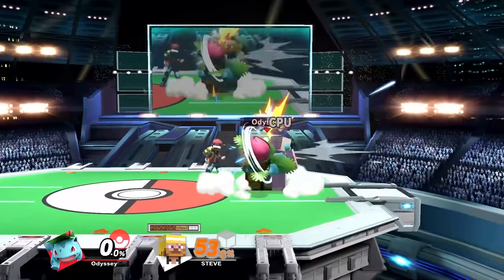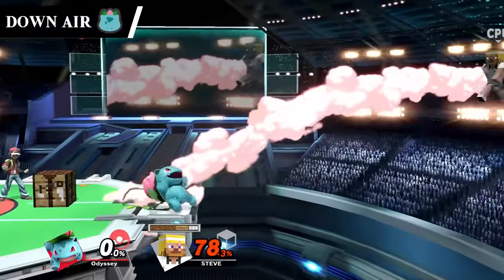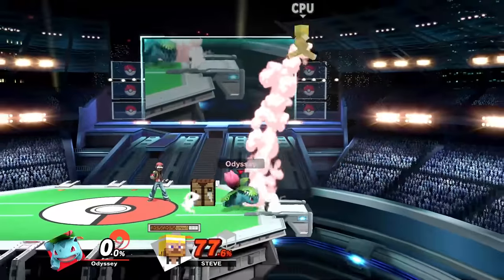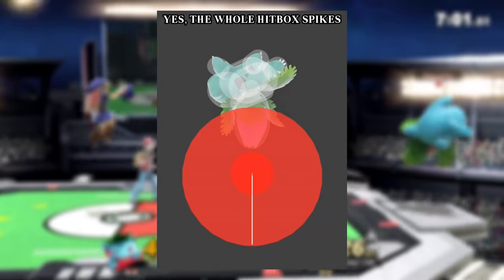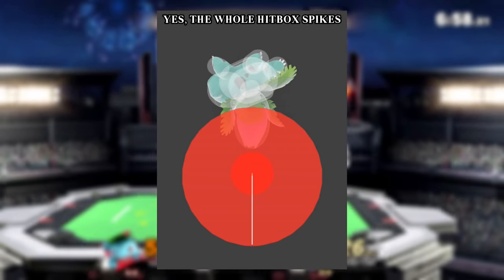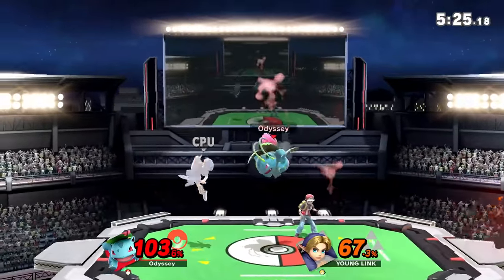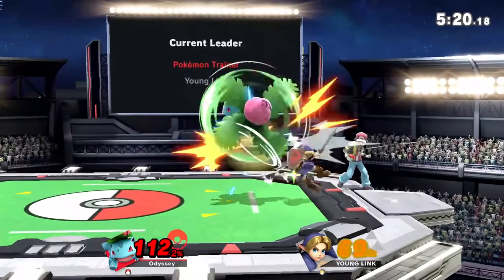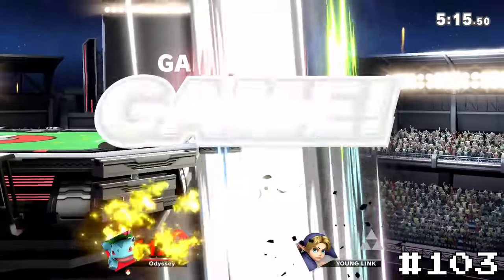Starting off the low tiers, we have probably the most controversial choice on this list — Ivysaur's down air. This isn't a competitive tier list because if it was, this would be really high. The reason I'm putting this one so low is because it's just way too easy to hit. A move has to be at least a little difficult to land to be exciting, so this move is just super boring. Sure, it can be exciting in some very specific scenarios, but 99% of the time Ivysaur just sits on the ledge to down air your recovery. He almost never even has to go offstage to do it, which takes away a lot of the risk and hype. That's why I'm putting it at 103, despite it being a competitively really good spike.